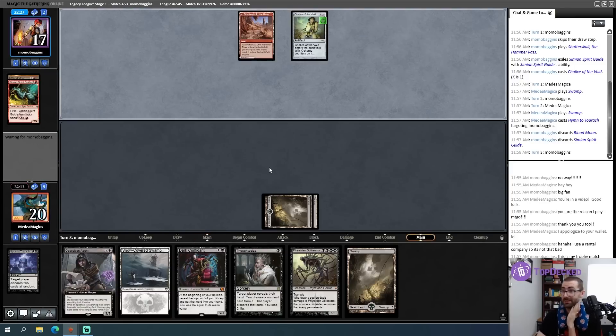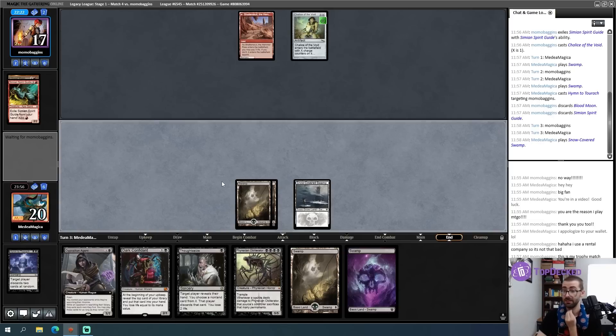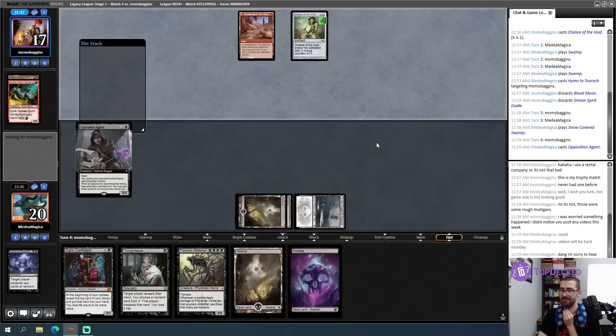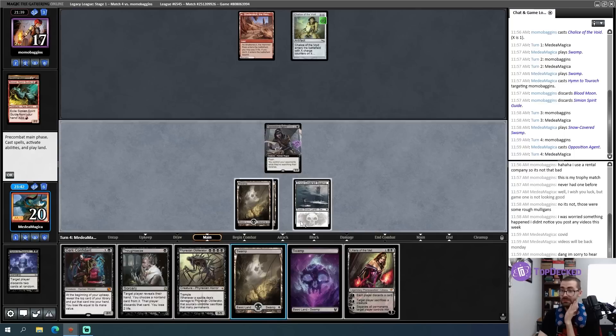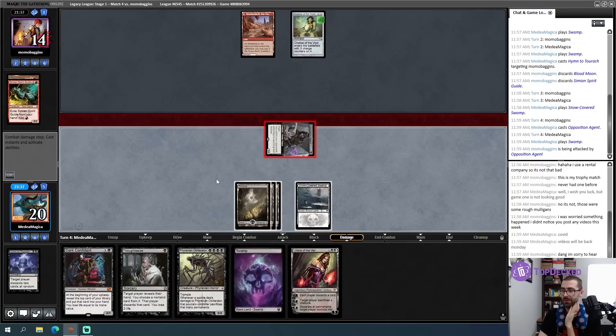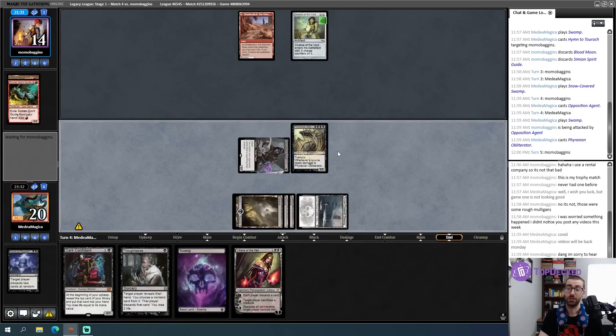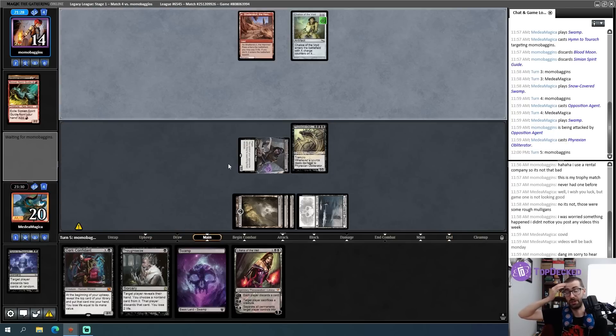I want to play Obliterator next turn, and I don't think I need to start drawing cards yet. I would rather have the flash ability of Opposition Agent to just come into play and block a Goblin Token and not let my opponent accumulate a board. Opponent doesn't have anything this turn. So let's do the end-of-turn Opposition Agent. Lily's really good too. I think this is one of those no-matter-how-I-play-this-out-I-win-this-game situations. I'm going to play this in the way that puts a Phyrexian Obliterator into play. This is such a pain in the ass because the Goblin Tokens from Legion Warboss and stuff have to attack every combat.